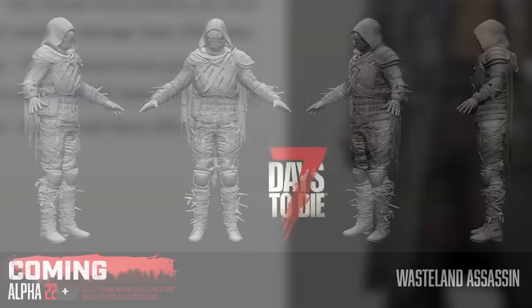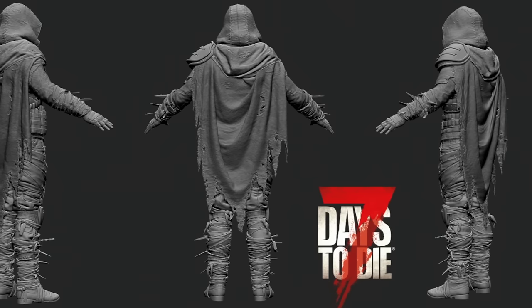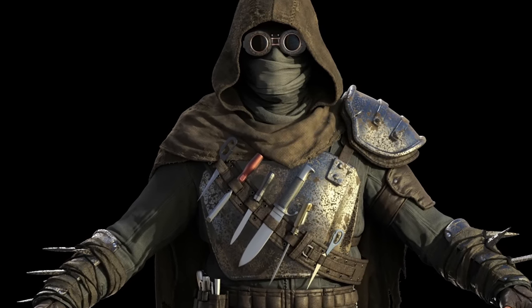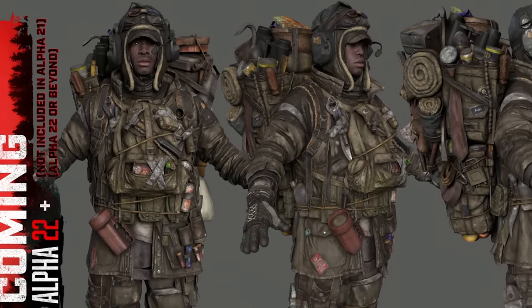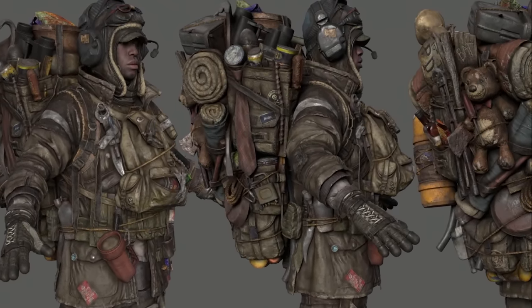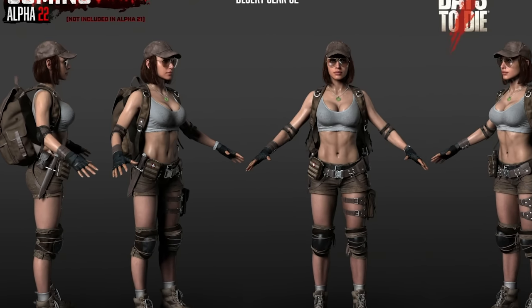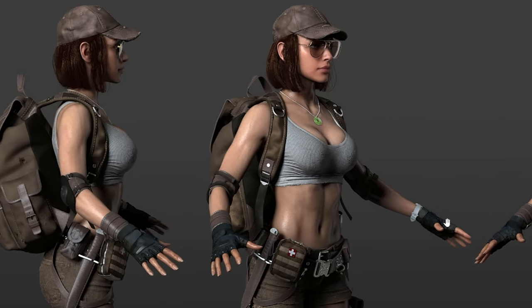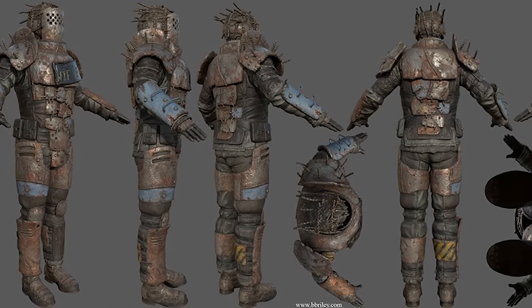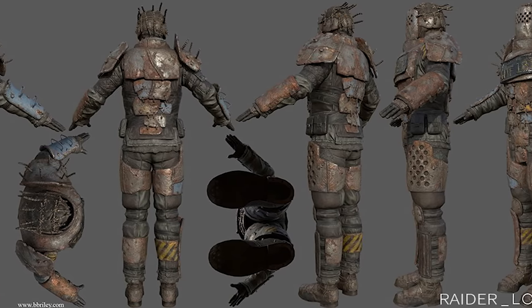Moving on to the sets revealed in the latest developer livestreams: here is the Wasteland Assassin. We don't know the bonuses yet, but I'd venture there's something to do with stealth, a Wasteland biome bonus, possibly radiation protection, and maybe a bow or blade bonus. Then we have the Hoarder outfit, which should increase carrying capacity among other bonuses, but there was also mention of it possibly increasing noise output. The Desert outfit was the only set shown with both male and female variations, likely offering hyperthermal protection and Desert Biome-related bonuses. The Raider Armor will likely fit into the heavy armor category with high crit resistance and armor rating, but possibly a movement speed penalty.